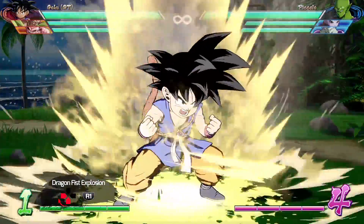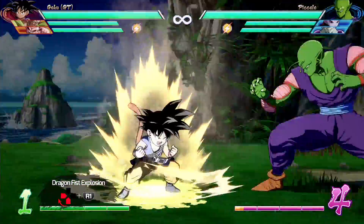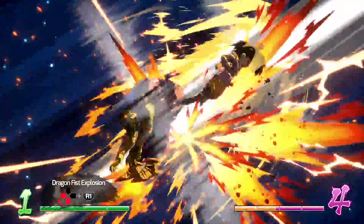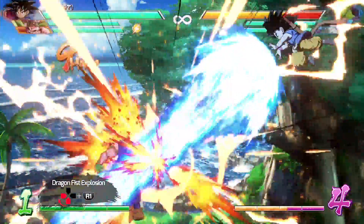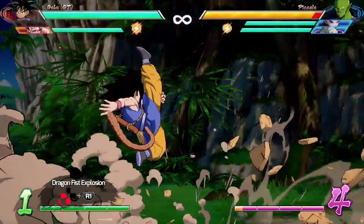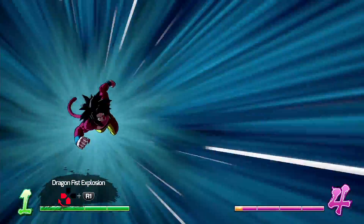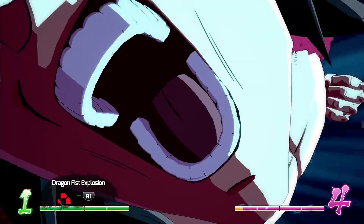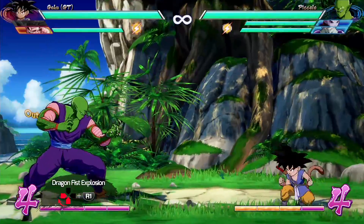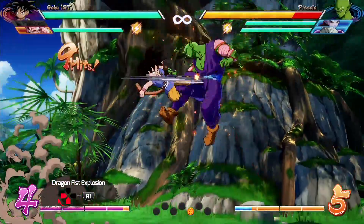His standard level 3 is the Dragon Fist Explosion with quarter circle backwards and the right bumper. Goku powers up and lunges forward to kick the opponent; if blocked, that's it for the super. If it connects, the full animation plays out, and if at least one teammate is dead, Goku transforms into Super Saiyan 4 with a damage boost of around 800 damage raw and 200 damage scaled. Both versions also side-switch but give great pressure, so you can try to cross up on wake-up to keep the corner.